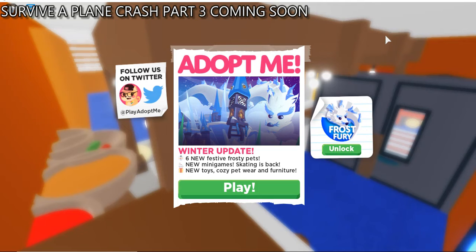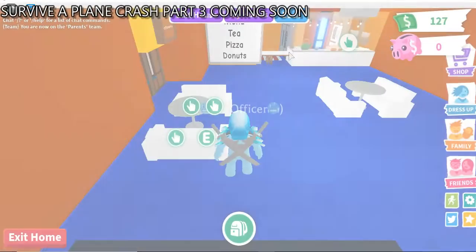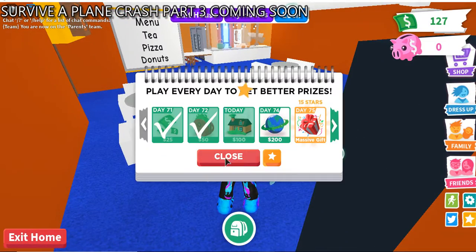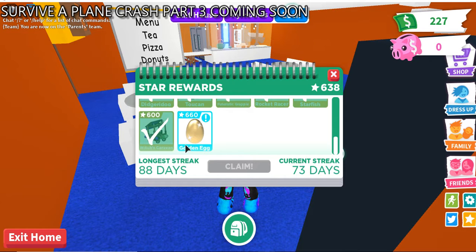Hello everybody, today we're on Adopt Me again. Today they don't have any snow — remember we're on the winter update of Adopt Me and all the snow just melted away, but we still have ice and all those other things. So let's just claim our stuff. If you want to see me hatch the golden egg once we get it, leave a like on the video and we're gonna hatch it.